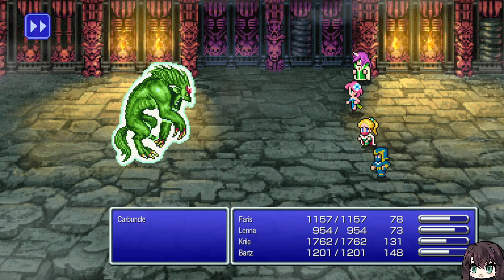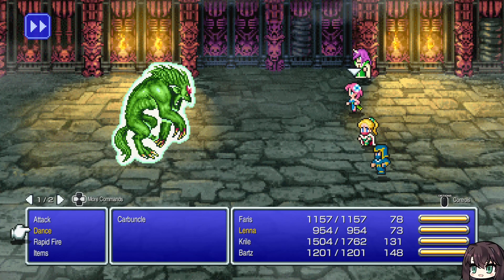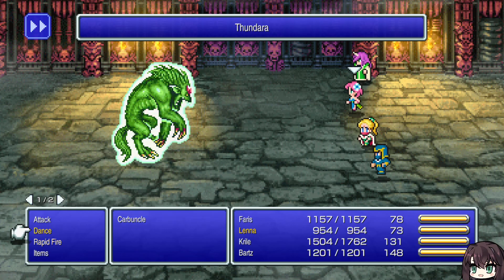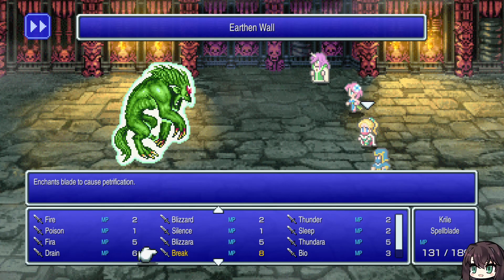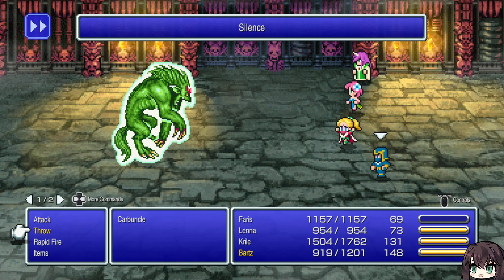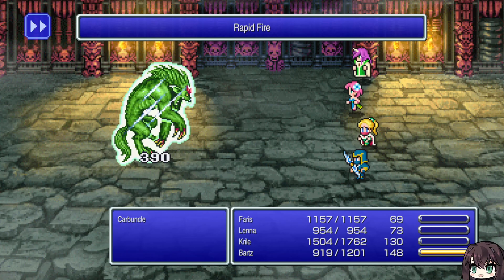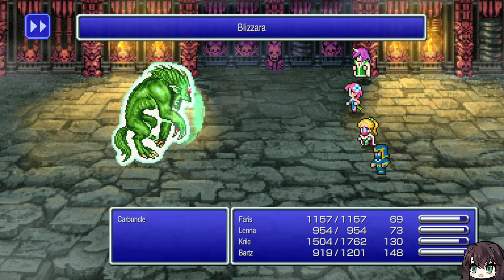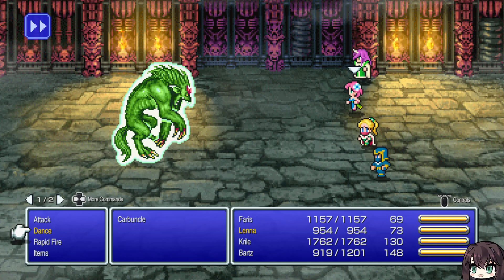We must prove ourselves. For anyone who's familiar with Carbuncle — he looks hideous here. I don't think I can silence him, but I might as well give it a try. Can't confuse him either. But basically, Carbuncle already has Reflect up. He has really high defenses, and most of what he'll do is toss magic off of himself at you. He will occasionally do physical attacks.